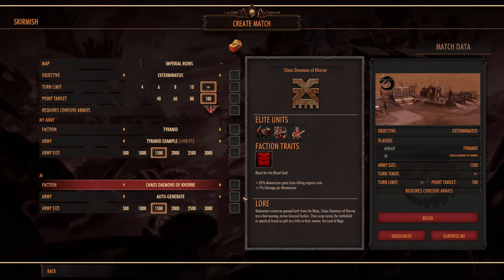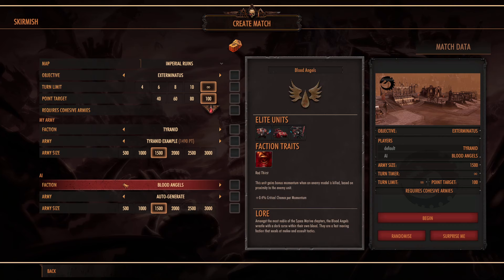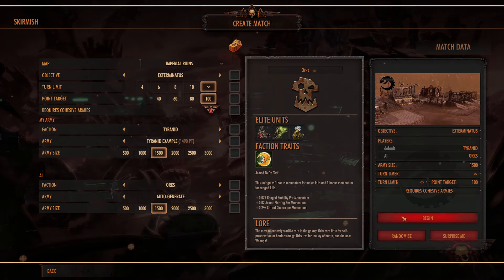Maybe we'll just bring it out against the Forces of Chaos - it's been a little bit since I've played against them. Although I also wouldn't mind playing against the Sororitas. Sisters don't like the Tyranids at all. I suppose another option could be the Orcs because they'll have mostly an infantry force. Let's do that.